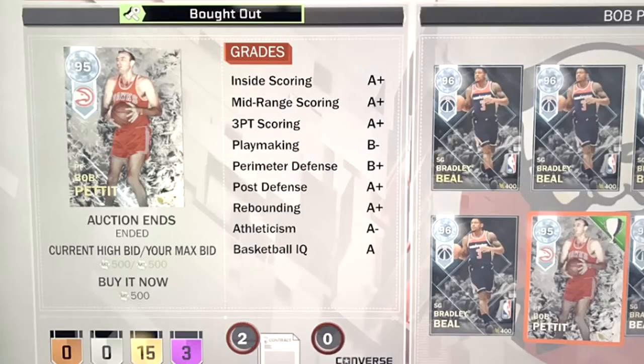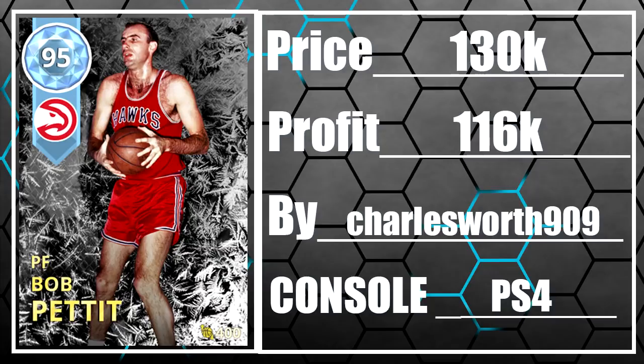This is the first ever diamond I have seen anyone actually get for 500 MT. This guy was able to get himself the new diamond Bob Pettit for 500, and this diamond is still selling for about 130,000 MT. So he walked away with at least 116,000 MT made off of getting one diamond for 500 MT.